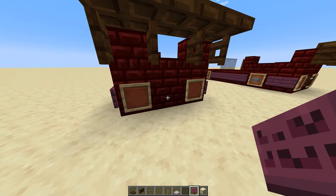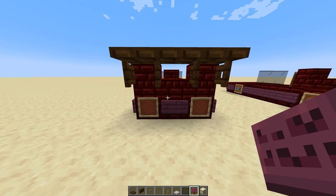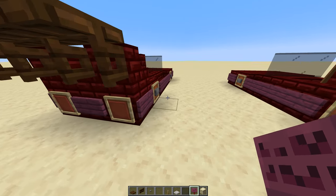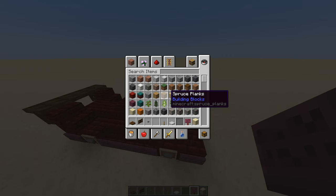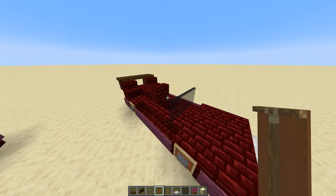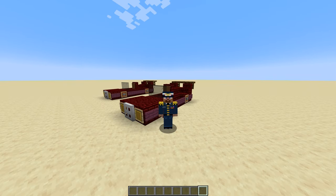Now, in the back, if you want to add a license plate, you can add any sign. And you can use a glowing ink sack to write the letters on it. Then, grab a banner. Place that right here, and your car is done. That is how you build a car in Minecraft.